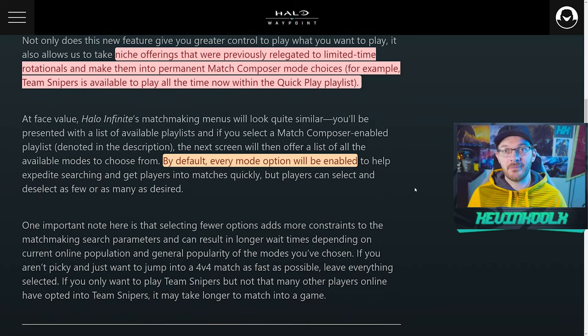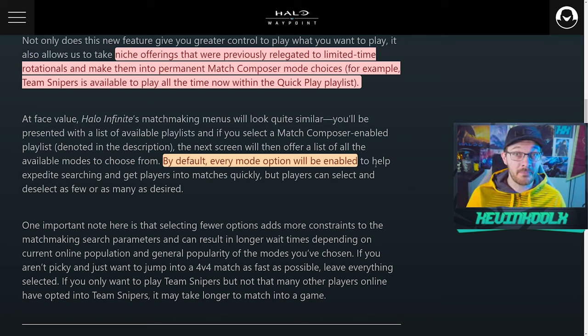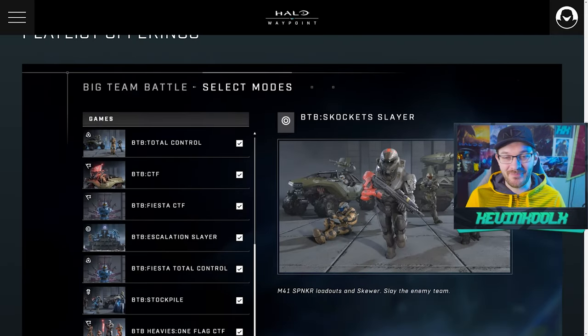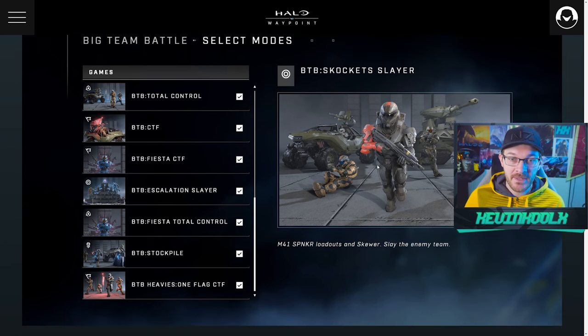I'm excited to see what's available at launch. They do hint at details later, but they state that by default every mode will be enabled — so if you just hit play, you'll get a wide variety of matches. Make sure when you go into the game on June 4th you select exactly what you want. For BTB specifically, you can now choose modes like CTF, Fiesta CTF, Escalation, BTB Fiesta, Control, and Stockpile — pretty good variety.